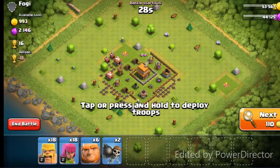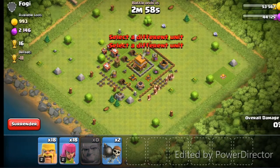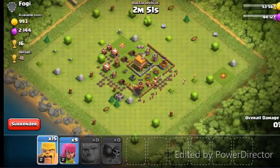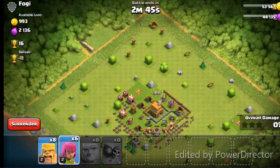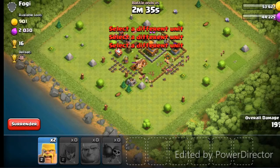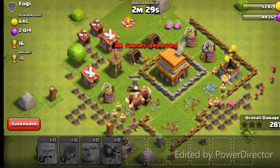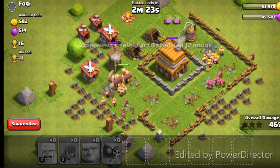Coming up on this next attack, I think I figured out how to use the zoom function again. These are all recorded live, so I can't manipulate the video — it is what it is. We're doing it again with Giants, Barbarian King, and Archers. We started from the right and we're coming up to the left. Sorry about the zoom issues — I'm still learning Blue Stacks, the Android emulator. The Giants are doing their job, and now we can see the Barbarians and Archers coming in. This is a three star attack — there's only one defense left.